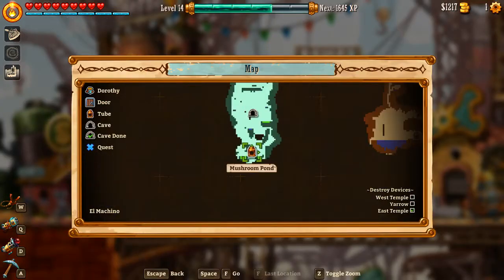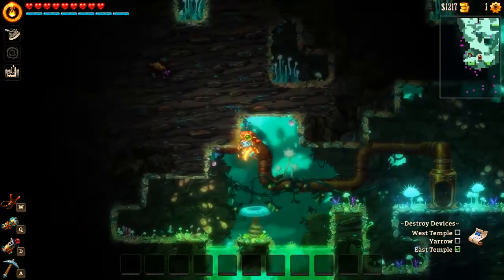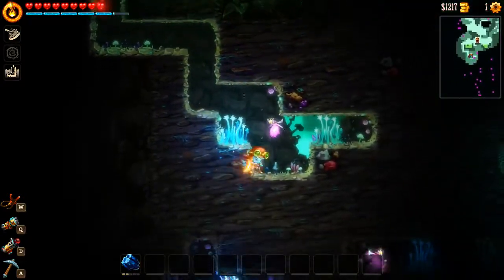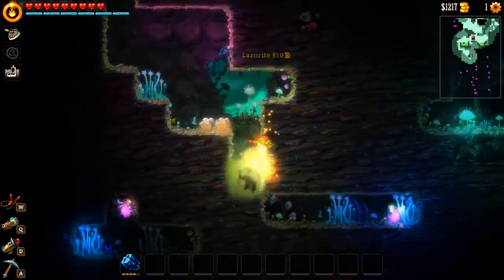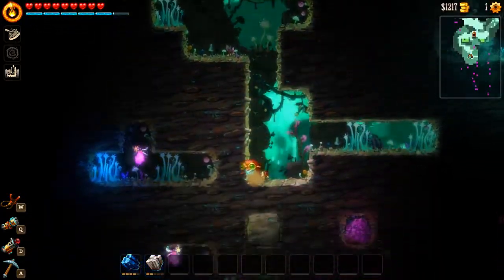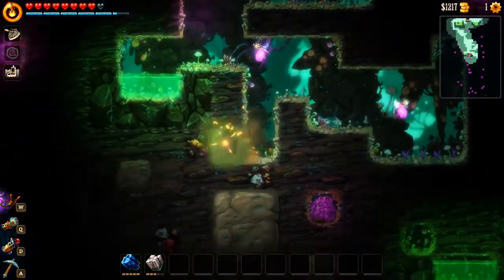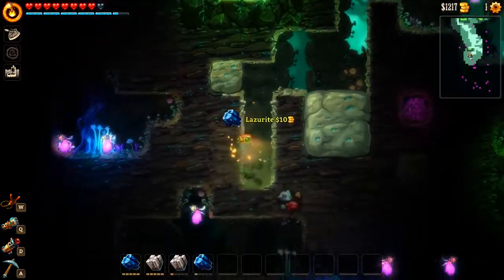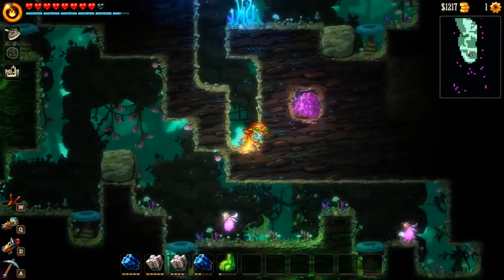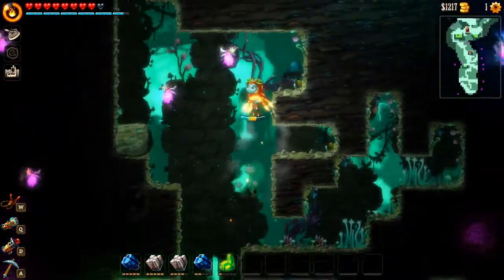Hey guys, welcome back to more SteamWorld Dig. We're heading back into Mushroom Pond and we're going to go deeper. There are lots of items and minerals to collect here, but we're so far along that we almost don't need them. We're just going to keep going. So we need to go deeper — that is where we will go. We have lots of health so I'm not too worried. Keep an eye on the map so we can get a good route that gets us a lot of stuff — thinking we're going to go around here because there's a massive line of stuff over here.